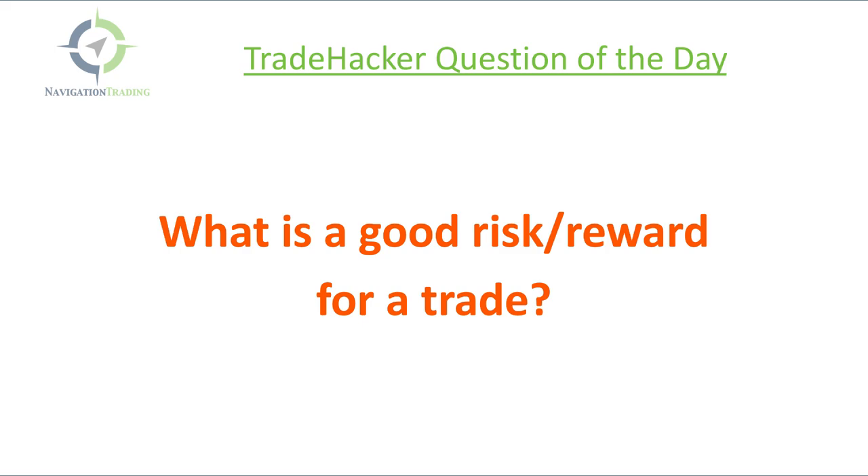The way that we typically like to structure an iron condor is we like to do it so that our max risk is no more than three times our max profit. When we structure it that way, we also typically have around a 60% probability of profit — a 60% chance that at expiration it would expire profitably. And if we manage it early, it gets even higher than that, into the 80% probability of success.